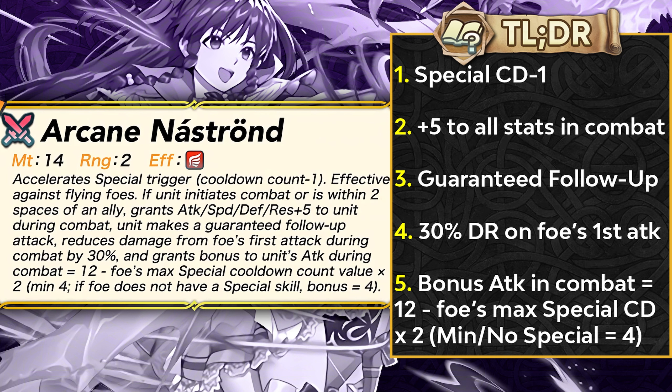The lower the enemy's special cooldown, the more attack you gain, which is pretty good. Overall this weapon is decent, but not too insane because bows already have nice inheritable options. White Cap Bow Plus is useful for fast, frail bow units focused on player phase, and Y1 Yumi Plus works for enemy phase bow units. Arcane Nostrand is a mixed phase option useful if you don't want to run a unit purely for player phase.